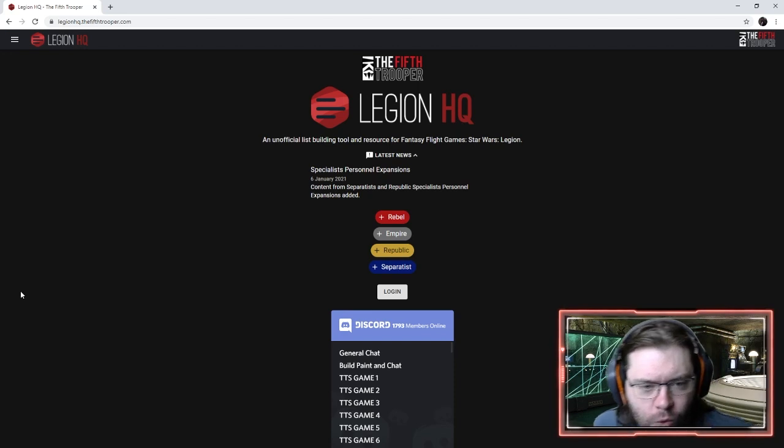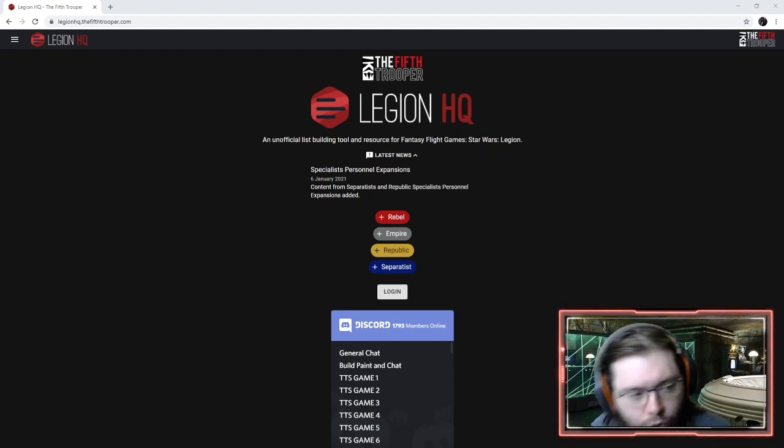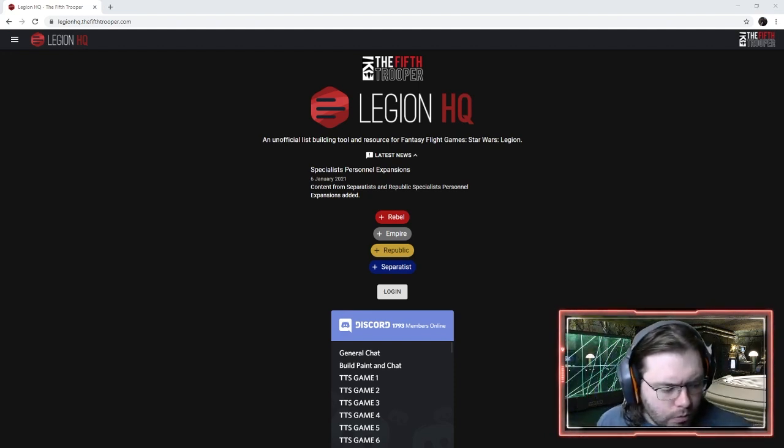Welcome back to Star Wars List Building with Mike. I hope everybody's having a great day. Today we're going to take a look at building a rebel list. I'd like to build a list centered around the Rogue One theme. We see one of the few Galactic Civil War battles on screen in the Battle of Scarif, and we're going to try to build a competitive list that brings that theme to the table. We're at legionhq.thefifthtrooper.com, and we're going to jet into a rebel list.